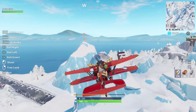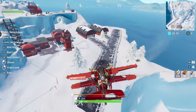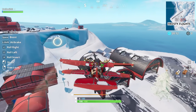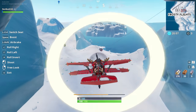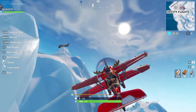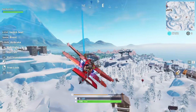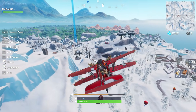Near the airport at Frosty Flights — where you usually get a plane — there's a ring under a small icy bridge. You just get a plane and go right below it. That's probably the easiest location of all. There might be more rings near Happy Hamlet but I couldn't find any.